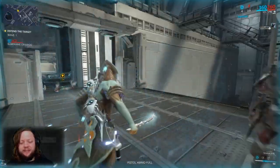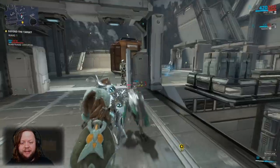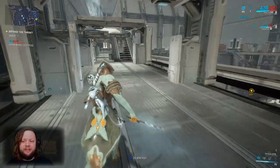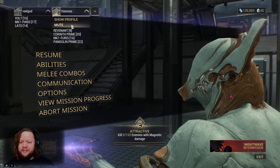With defense missions, your goal is just to protect the defense target. You'll notice that sometimes limbs come off enemies when slashing — that's a function of the slash damage type. And look at this — another player just joined. This is why we leave our queues open to the public when grinding, because people who are much higher level can come in and help.